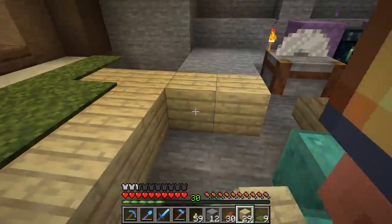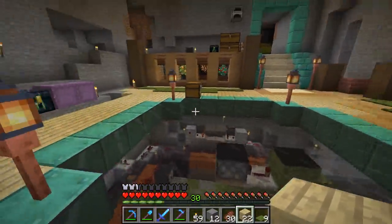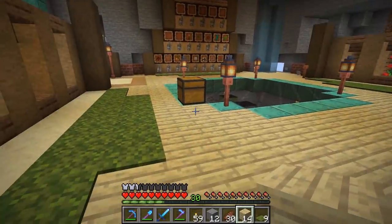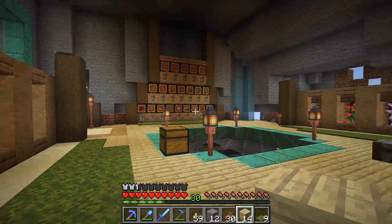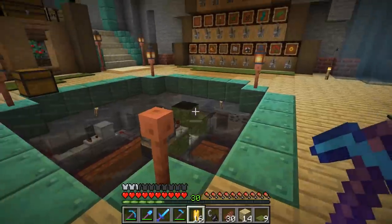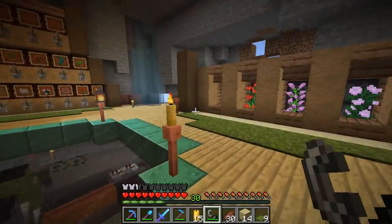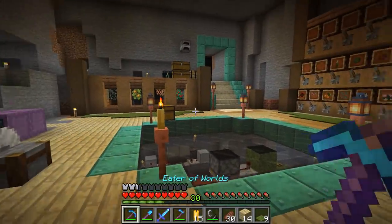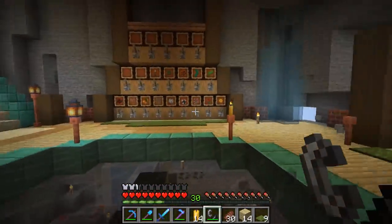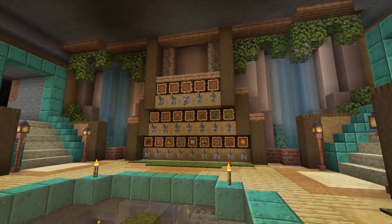You know, I think I'm digging the birch planks — this might be what we go with. Birch gets a bad rap, but I don't think it's justified. Look how bright and cheery it makes the room! Do we go for lanterns or candles? Building used to be so simple — five blocks to choose from, which three are you going to use. Now you've got a million options, and the more blocks you can use in a build, usually the better it looks.